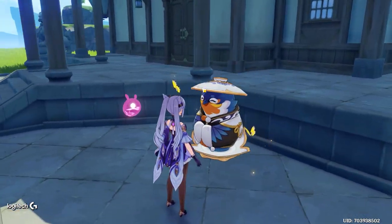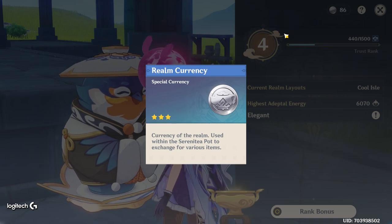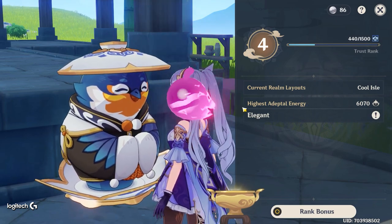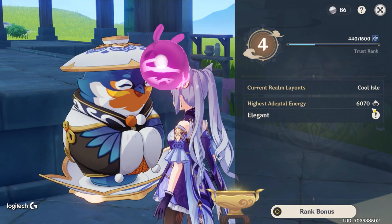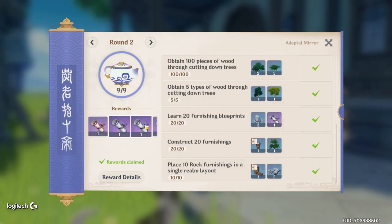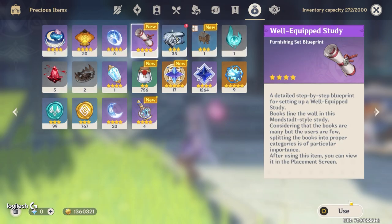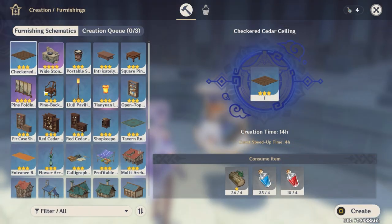A quick tip on getting realm currency: make sure your adeptal energy is high, because the higher it is, the more currency you earn per hour. I'm on 'Elegant' right now, which requires 6,000 adeptal energy, and I'm getting 20 coins per hour. To raise adeptal energy, work through the book Tubby gives you — each time you level up it gives you scrolls, and these scrolls sometimes unlock recipes for items you don't know yet.